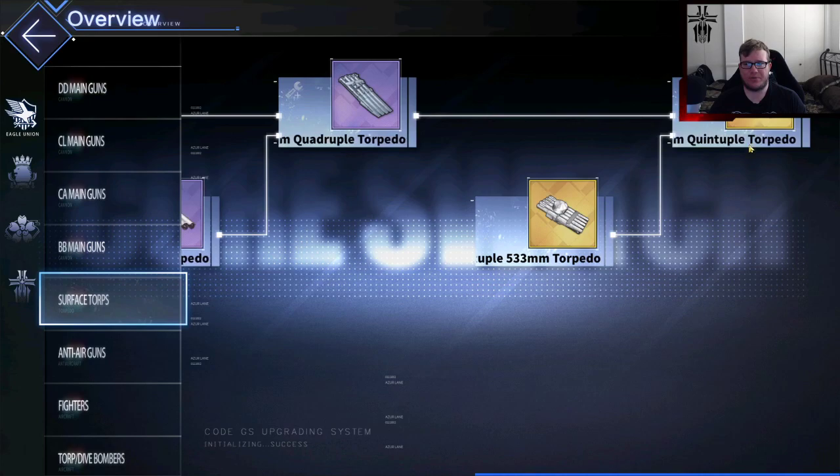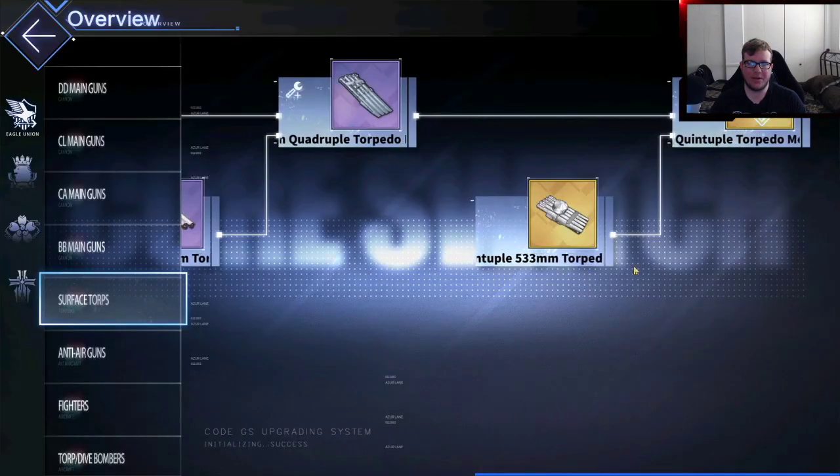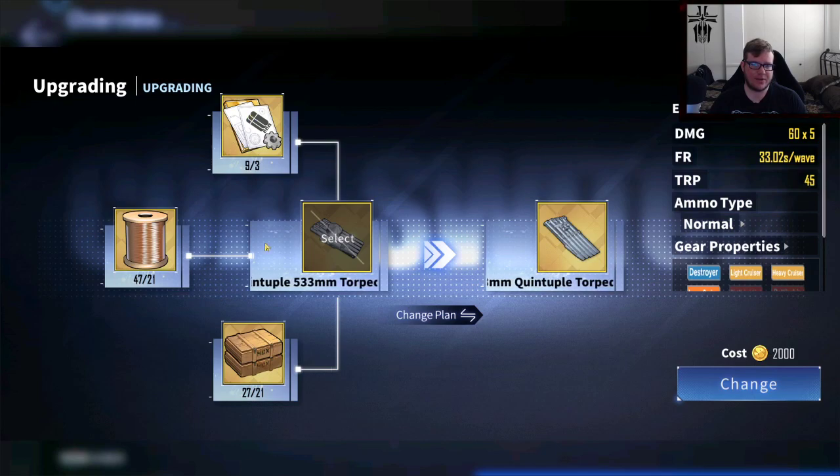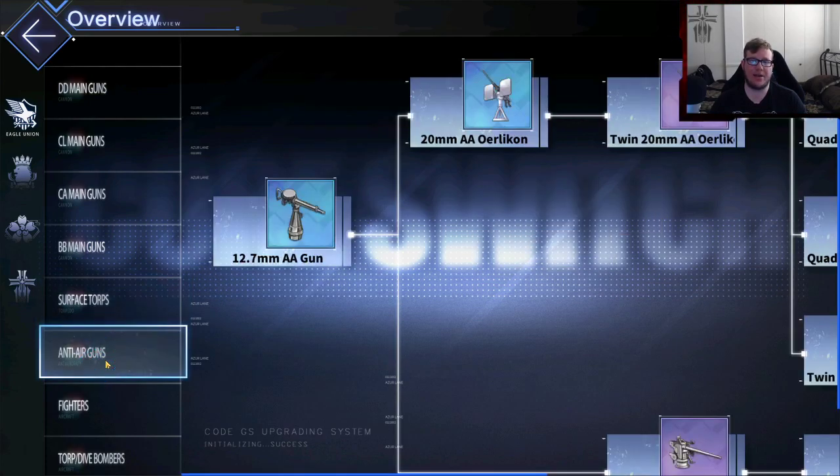The surface torps, like the quad torpedoes, are pretty much just a slight upgrade over the previous ones. As far as building torps, I'd recommend going with the IJN ones first if you're going to build torps, because their pattern is a lot nicer to control for manual players. Getting the upgraded quads is nice. You can build these Mark 17s, but if you look at their blueprints, a lot of the equipment shares the same pattern — boxes, superconductor wires, and blueprints. Not really worth it due to the amount of materials required. It's ridiculous.